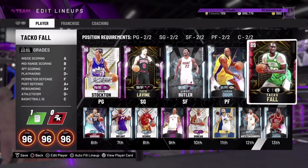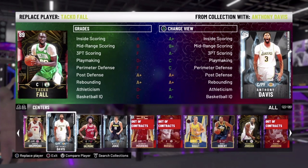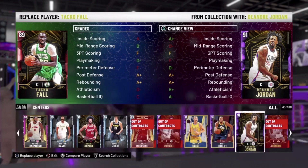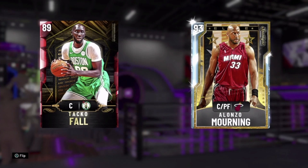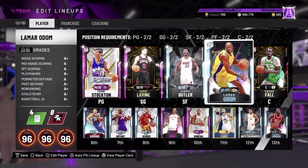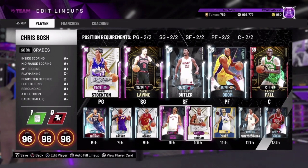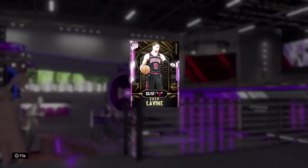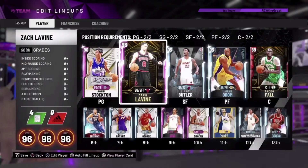Being able to dump it into Taco Fall inside on these pick and roll looks is great, but if you don't have somebody like him, that's cool too. You can use Anthony Davis, DeAndre Jordan — he's going to be good with that Lob City Finisher. You don't have to have cards that cost a ton of MT. Alonzo Mourning was also free from the spotlight challenges. You can also use budget type cards with this offense.